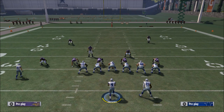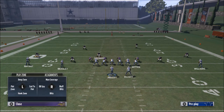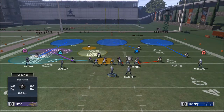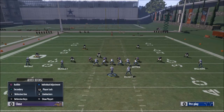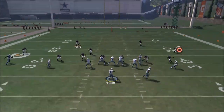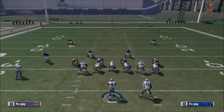If they have the potential to send pressure both directions, that means the middle of the field is now vulnerable. The reason it's vulnerable is because they have more players outside, so they can stop most things you do on the outside. What you can now do is run a levels concept — a little drag and a little slant route underneath. You can easily hit that slant route underneath. That's the second key.